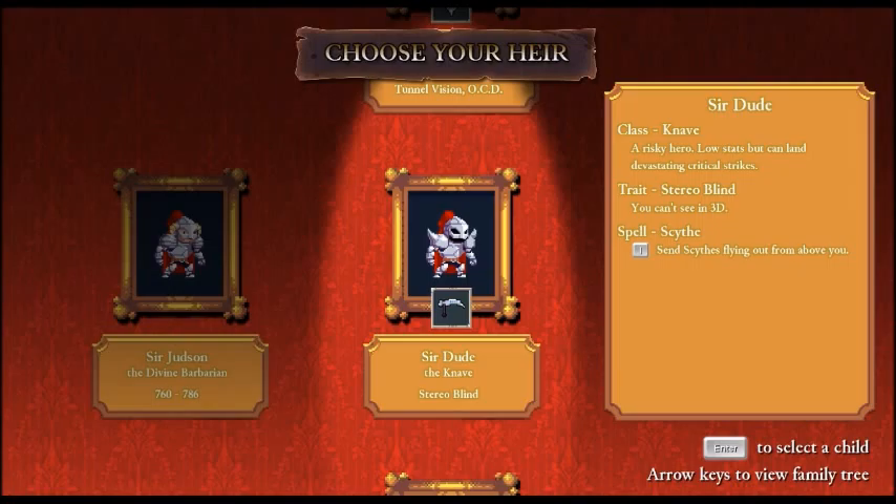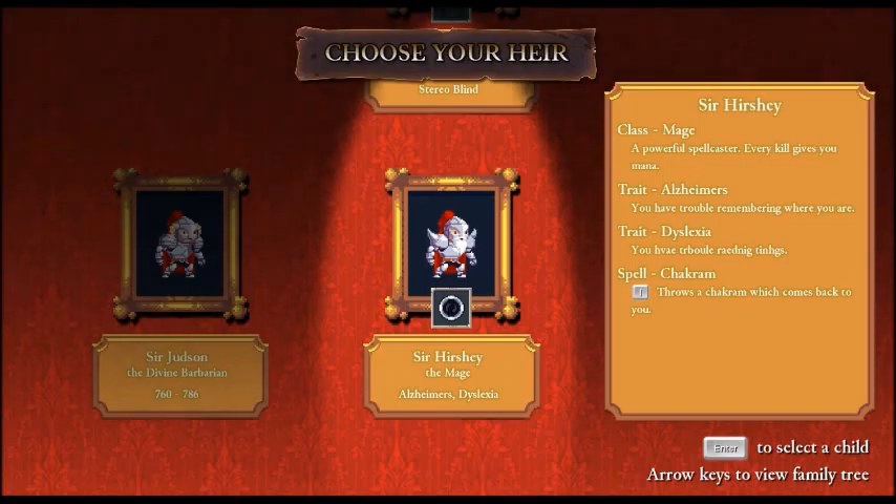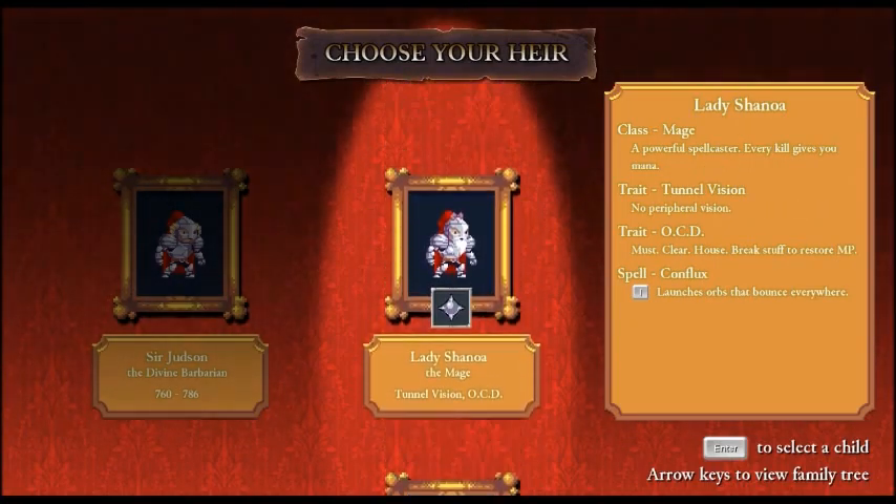Enter - choose our heir. There's Sir Dude the Knave, a risky hero with low stats but can land devastating critical hits - and he's stereo blind. Pass. Lady Shinoa, a mage with tunnel vision and OCD - no peripheral vision, but if we break stuff we restore MP, which is probably good for a mage. How about this guy? Another mage with Alzheimer's, Dyslexia, and Chakram. None of these are really good choices, but I think we'll go with Lady Shinoa - the bearded lady.